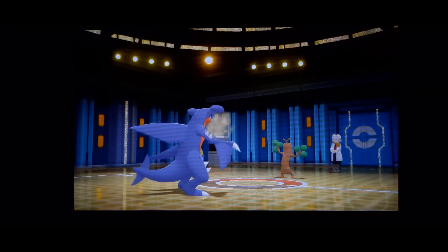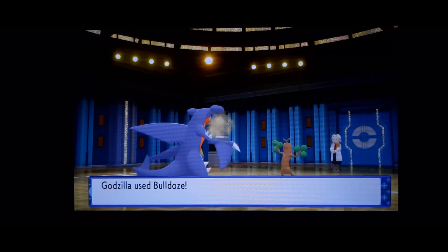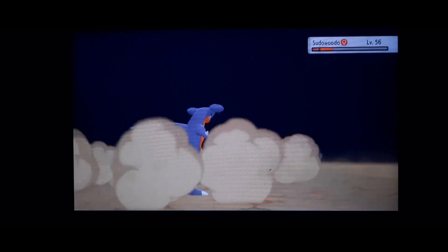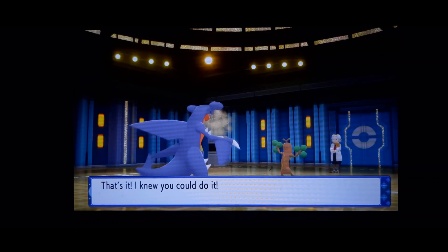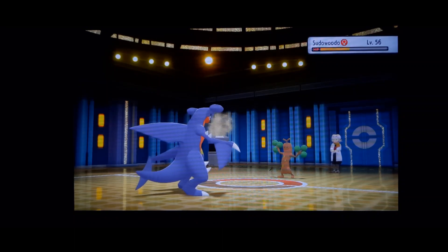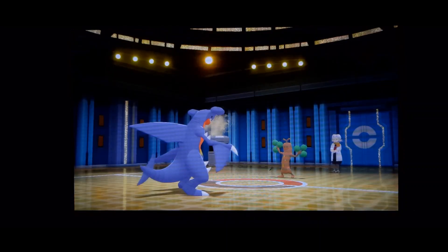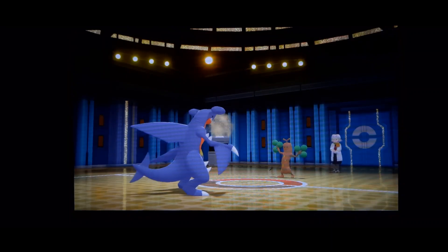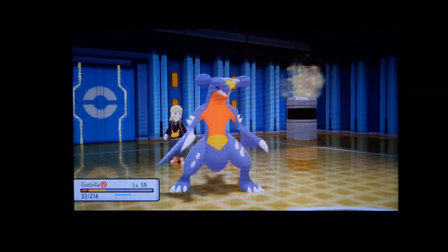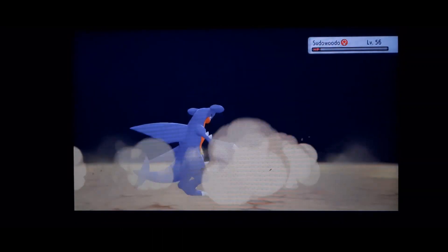Head Smash — rock moves, is that resisted by Ground? Yeah, that was a resisted attack. We're gonna go Bulldoze — good damage. Does Head Smash make him recharge? It has a Citrus Berry, uses Double Edge — we'll be okay. It goes for a Sucker Punch — good calling on her part, but we go straight into Bulldoze. Two down out of five.